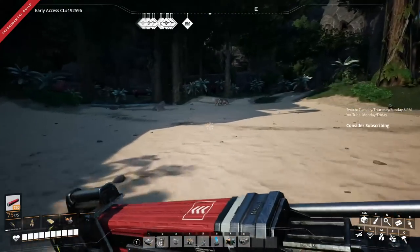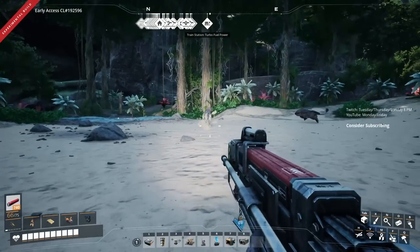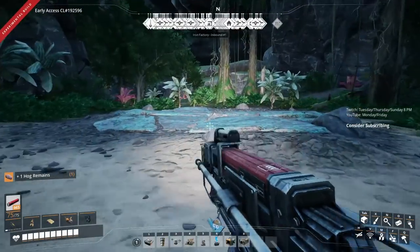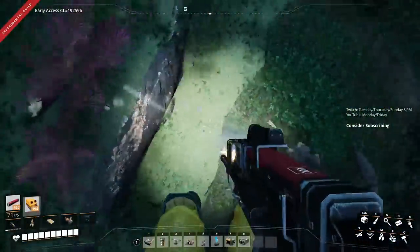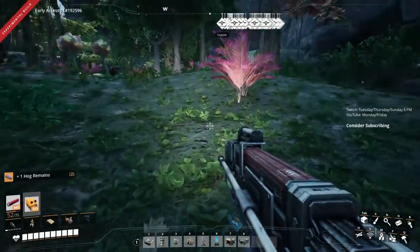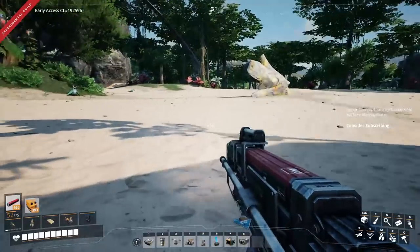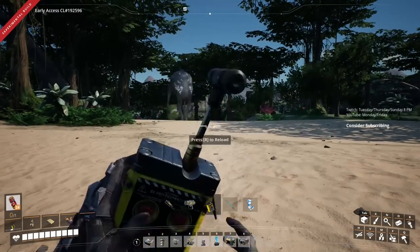We finally found some enemies here - this is a good opportunity to test out the turbo rifle. It's a great way to spend a magazine without hitting a damn thing. It has a bit of scatter so it's not as accurate, and each bullet deals less damage. I think it's pretty fun to use, but I don't think it's as good as the other ammo.